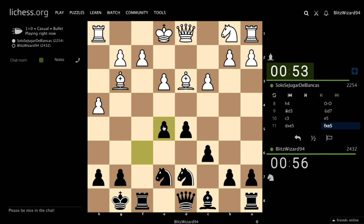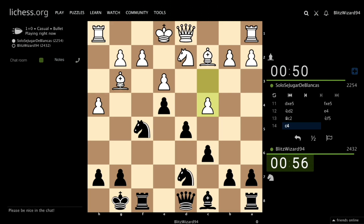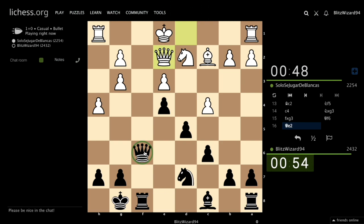d takes e5, take on e5. What about knight d2? Knight d2 — no, knight d2 cannot be recommended. What about queen e2, knight on e5?